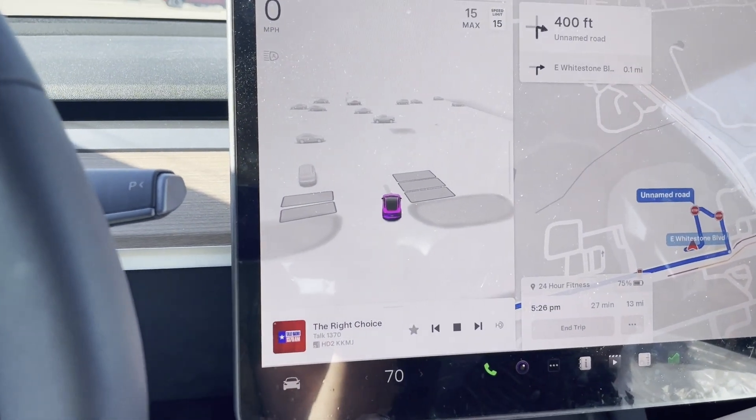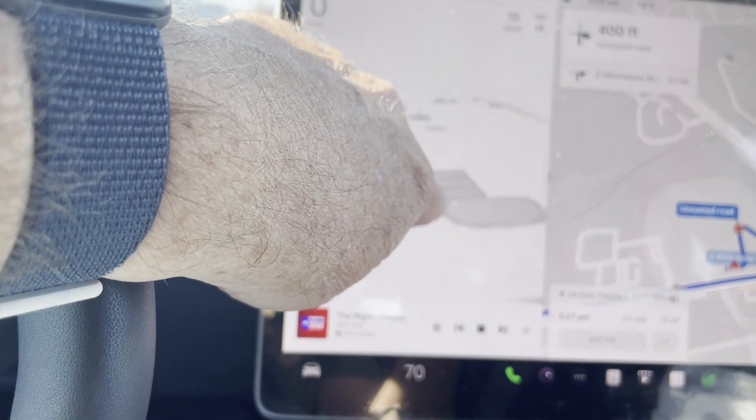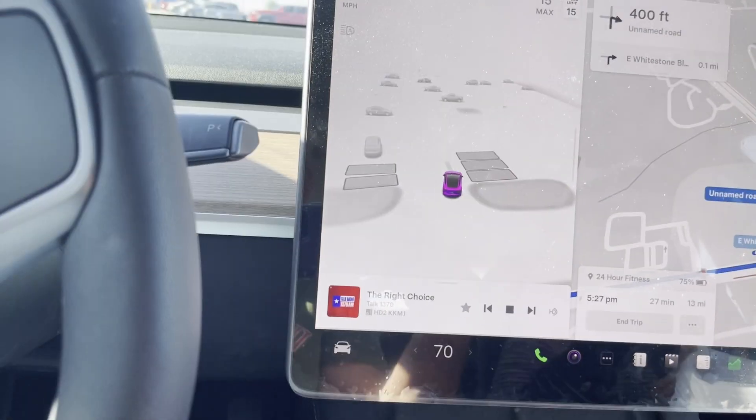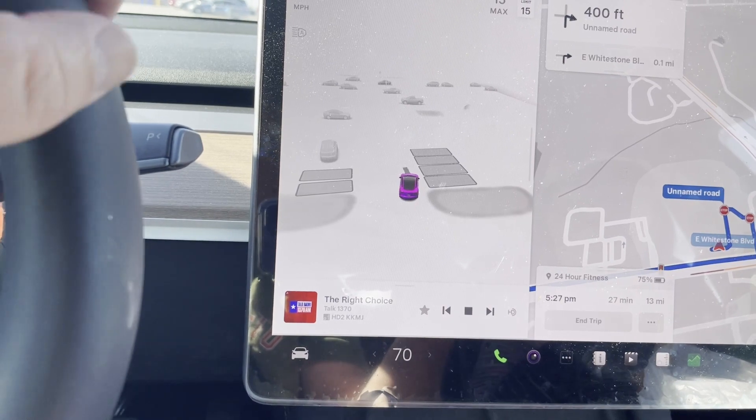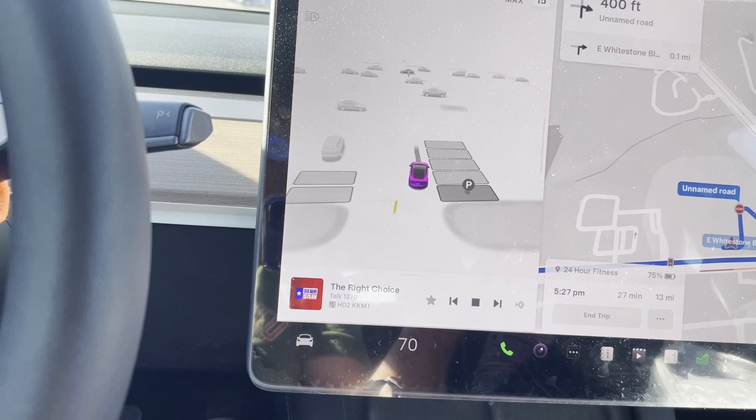All right, so here we are in Ming's car. You see these three great rectangles here — these indicate parking spots that might be targets to park in. It will back into the parking space as we go along.